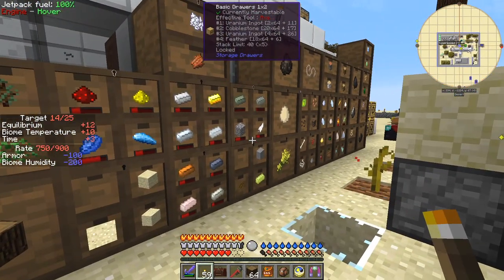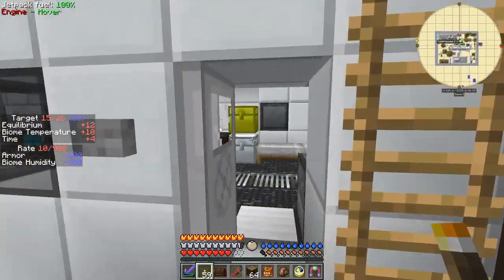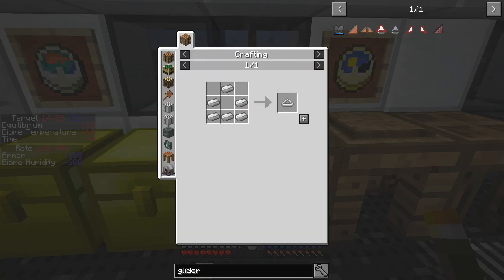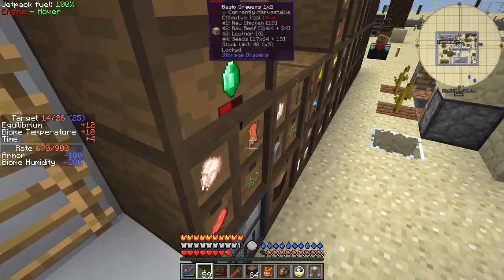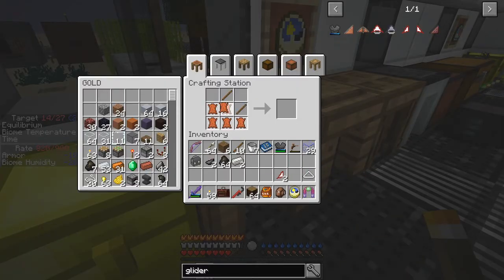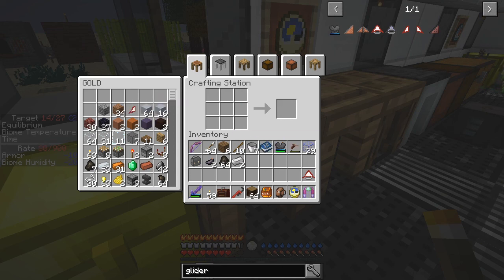I need to shift-click — oh, I need two glider wings to complete it. I did it the wrong way around. Never mind, I'll have to create another one — it'll be the other side. It needs six leather. I should have checked that first. Right, now I can create one of these. I should probably throw that away — I don't think I'm going to have another use for it.